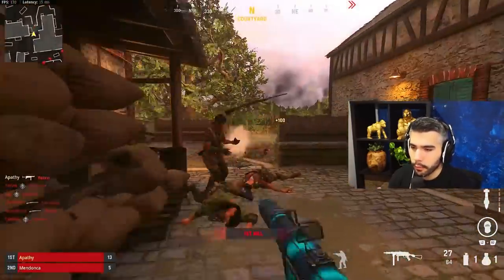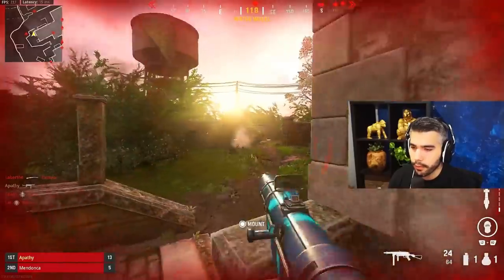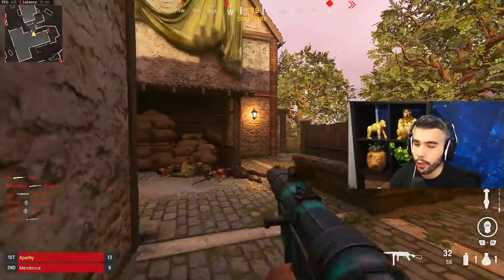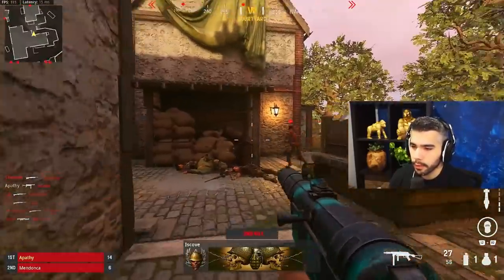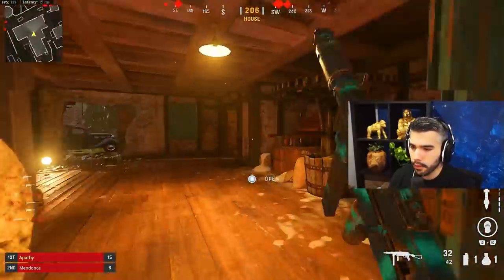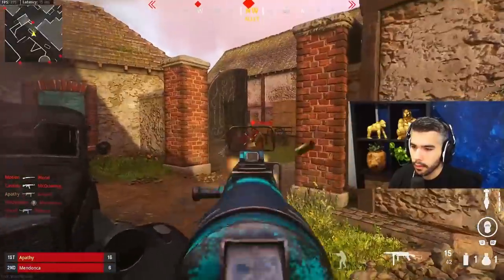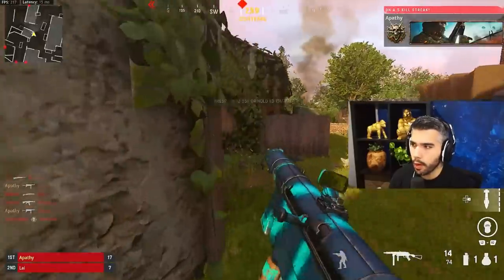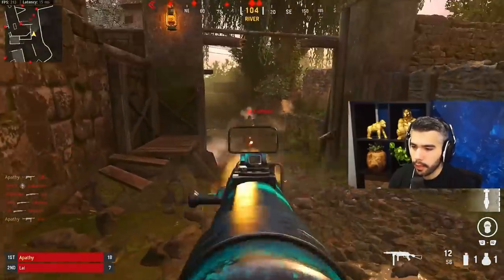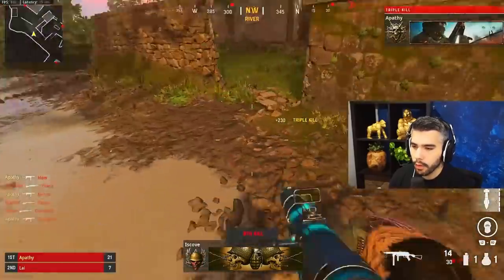Some people struggle with centering — maybe aiming too low or too high. You always want to try to center in the middle of your screen and anticipate where your enemies will be. You can see my crosshair centered in the middle of the screen; all I have to do is snap on them. You can still center while slide canceling too. My centering is so on point that I really don't have to make many adjustments — I just aim in and shoot.